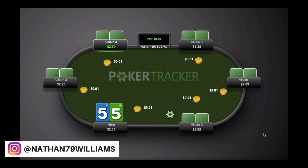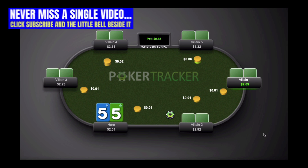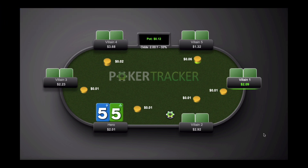This is an ante game and that is really important to note. The first person into the pot is Villain5, he's under the gun, and making a standard raise here to 6 cents or 3 times the big blind is definitely a large mistake in an ante game like this. The pot is already 12 cents because of all the antes in the middle. So in an ante game you need to make your pre-flop raise size bigger — I would typically go probably 8 cents minimum here, perhaps even 10 cents.